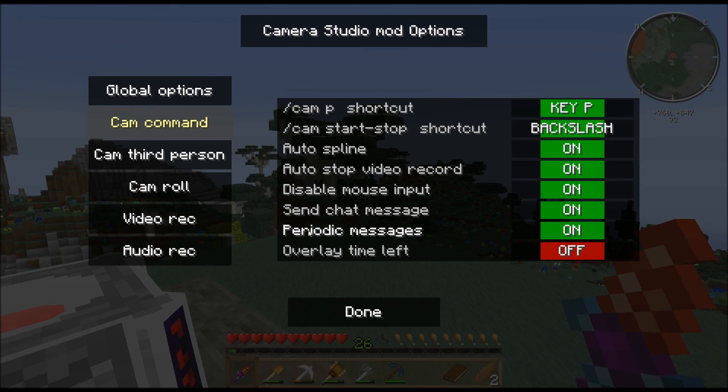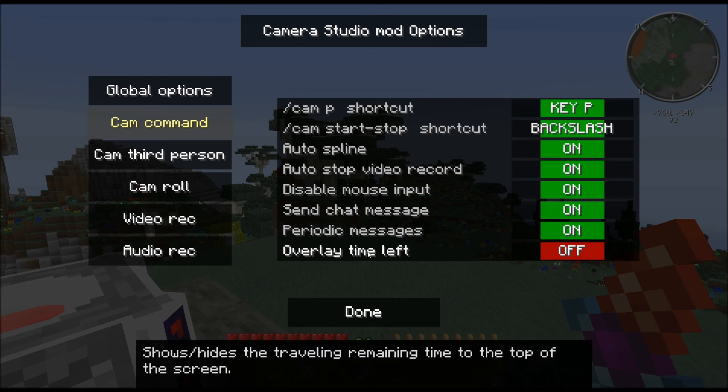Periodic Messages will show up on your screen telling you basic information about how much time's left or how much time's passed. Overlay Time Left — the tooltip's pretty descriptive on that. It shows the traveling time remaining on the top left corner of the screen.